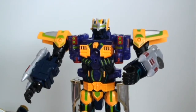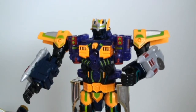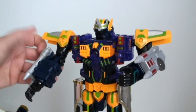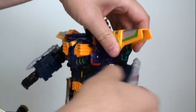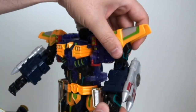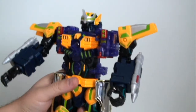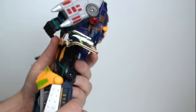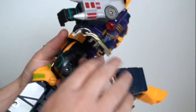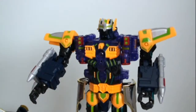Alright, articulation on this guy. For a game console with a lot of circuitry and wiring in the middle, he's got a lot of articulation. No head movement unfortunately, but there's rotation in the arm at the shoulder, in and out at the shoulder, elbow joint, swivel at the elbow, swivel at the wrist, and the fingers have some articulation. For the legs: hip movement up and down and in and out, plus a double knee joint, which is nice. You can hear it — it's got some nice ratchety joints.